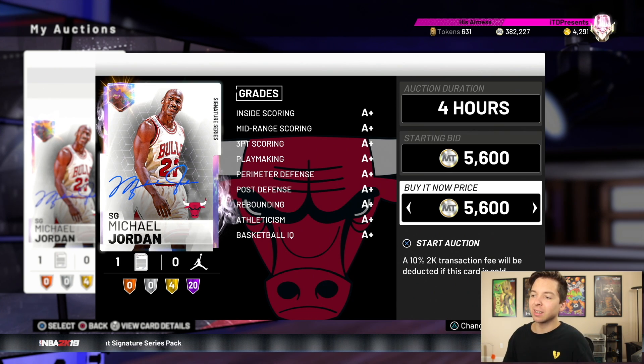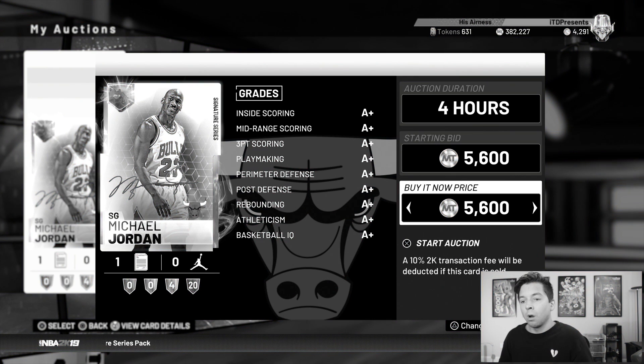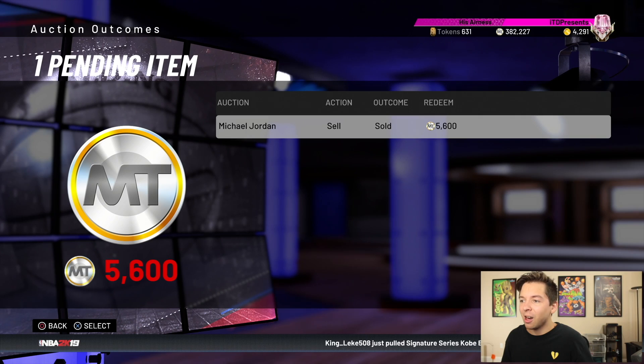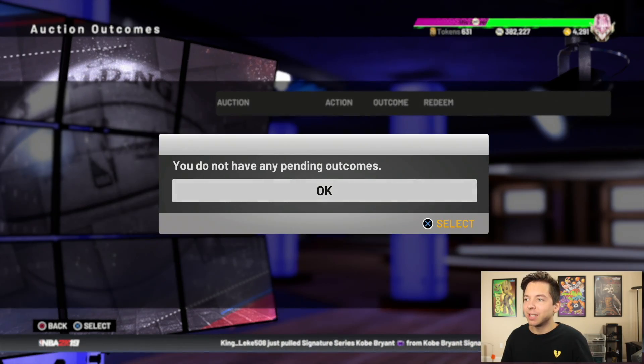I'm gonna list him for 5,600 — I want my 5,000 MT after tax. Moment of truth. He just went up: 5,600 MT, Galaxy Opal Jordan. We got about 5,000 MT for him.